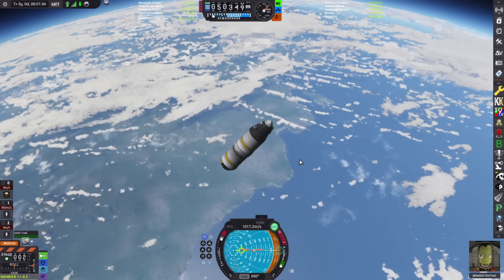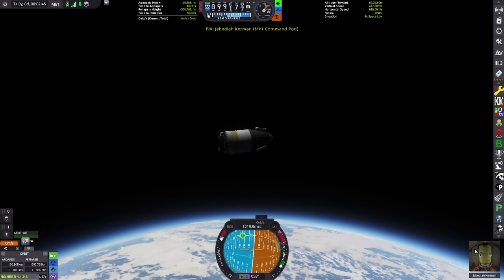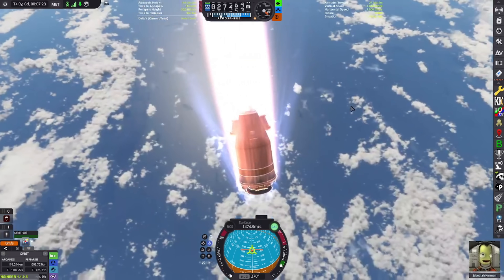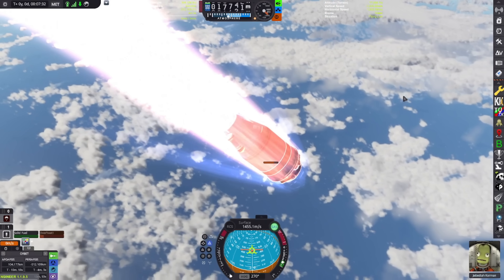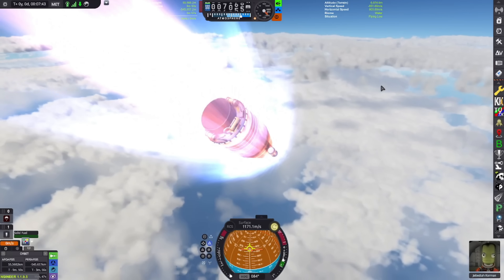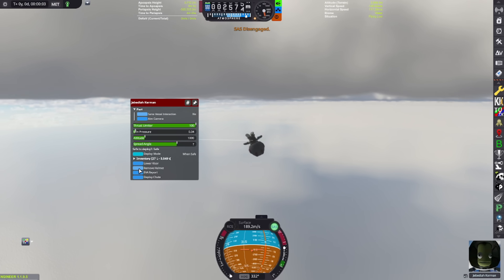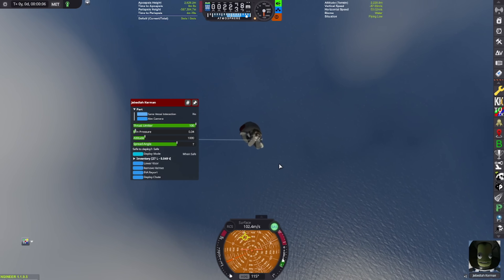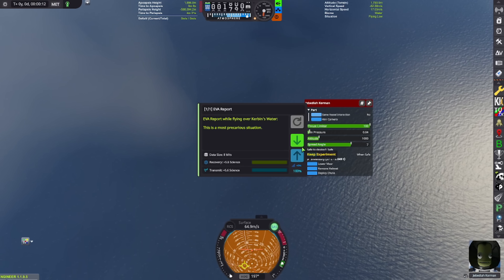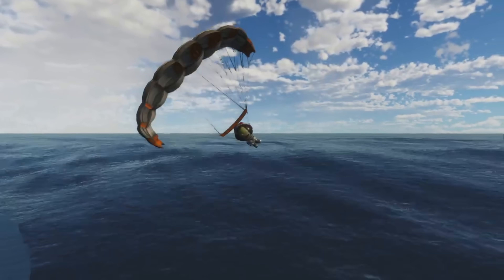I'm still going to try to get orbit without using decouplers. Pretty much I added a few extra boosters, which got me closer to orbit, but I didn't get orbit yet still. So we de-orbited with what we had and hopefully it goes a little better this time. Please don't flip out. And it flipped out again. Jeb survived! We didn't get any science though — the science is gone.